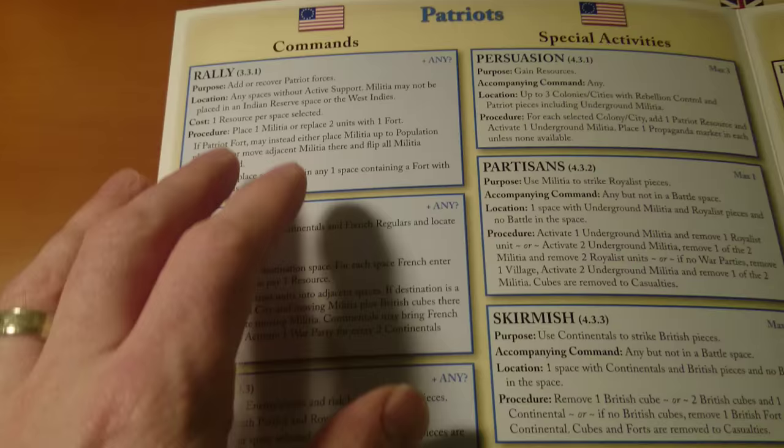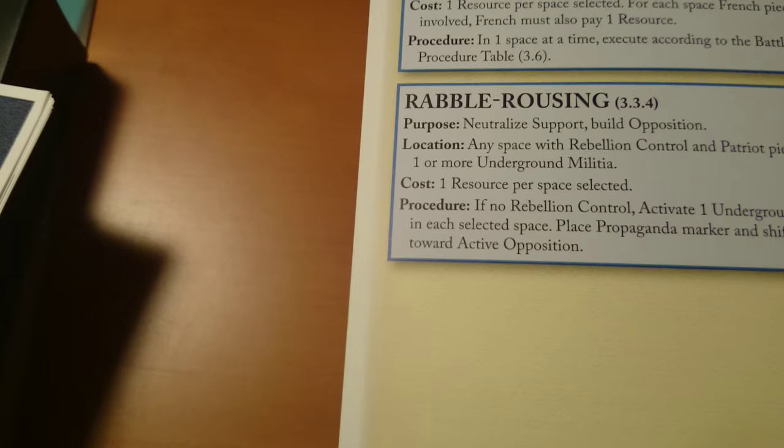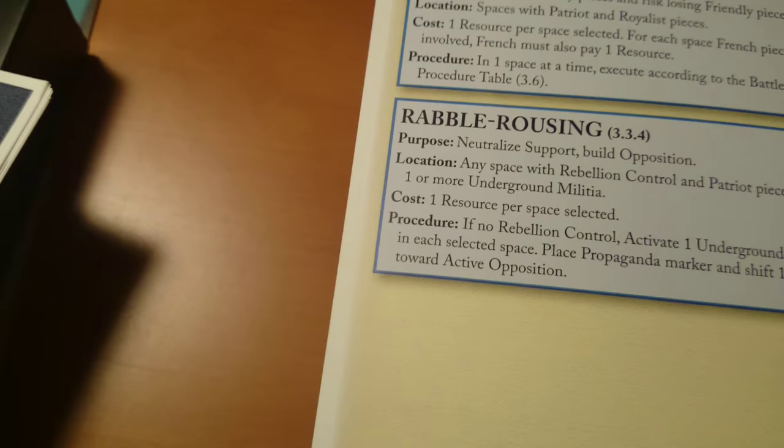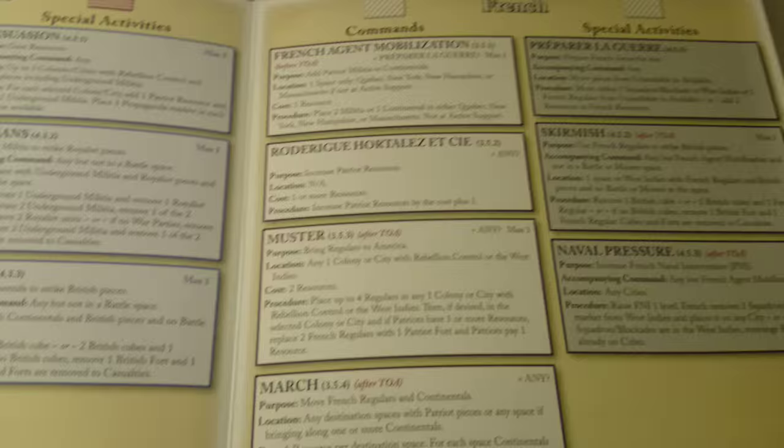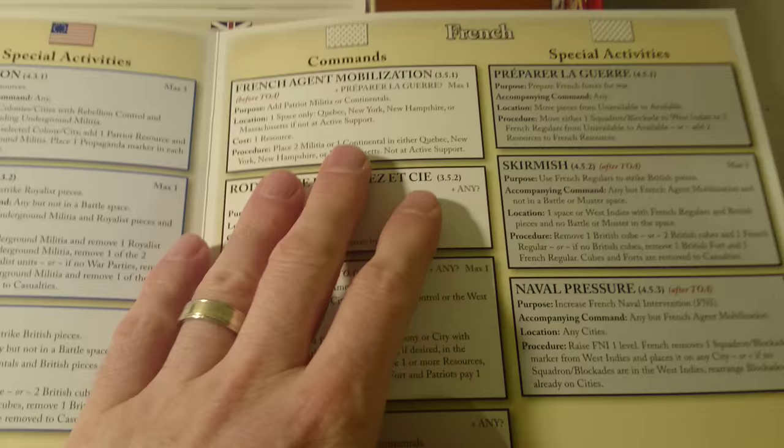The Patriots have rally, march, and battle. In any space with rebellion control and Patriot pieces or underground militia: if there's no rebellion control, activate one underground militia, select the space, place a propaganda marker, and shift one level toward active opposition. It looks like playing the Patriots you're essentially the opposition insurgent from the British perspective. The French have French agent mobilization, muster, march, battle, naval pressure, and skirmish.